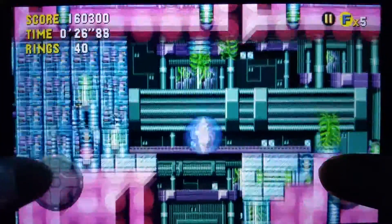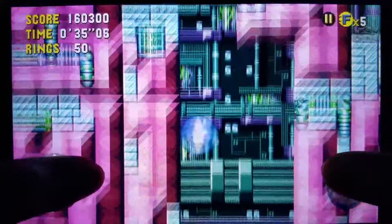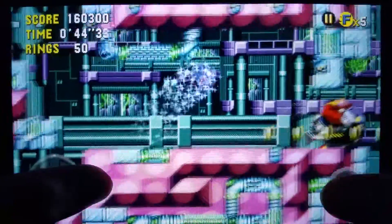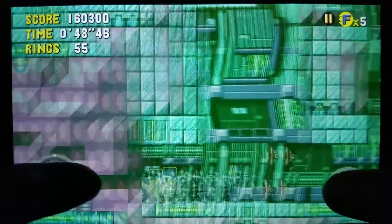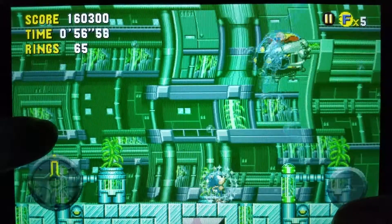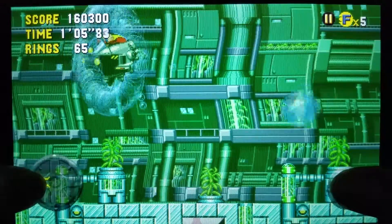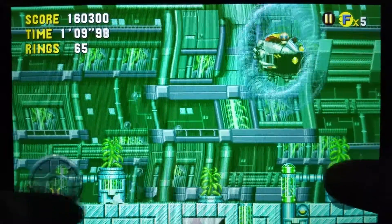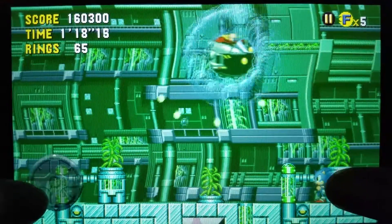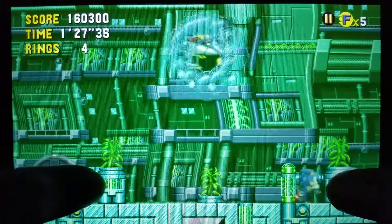Alright, Eggman should be here — here he is. So basically you gotta chase down Eggman, kind of like in the Labyrinth Zone boss fight, but you gotta hit him several times. Let's grab this invincibility and continue chasing Eggman. I noticed that Act 3 of these stages is kind of similar to the Sonic Master System games — you just gotta go through the stage briefly and then find Eggman afterwards. You also gotta watch out for those small little blasts Eggman shoots out of his egg pod and absorb air bubbles so you don't drown.